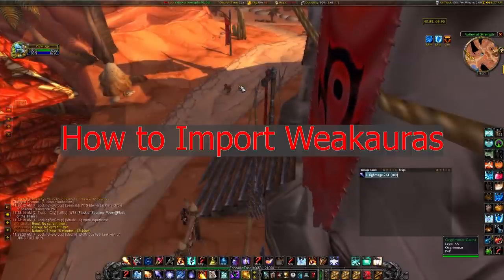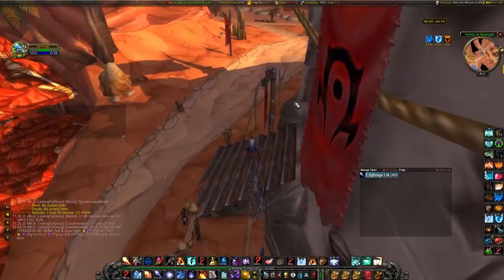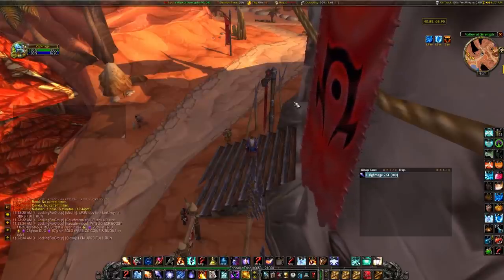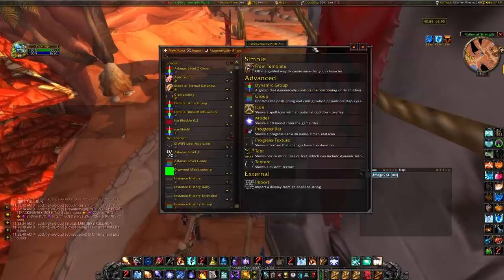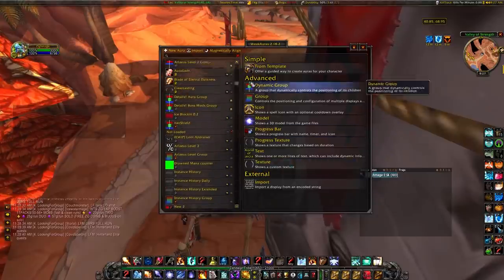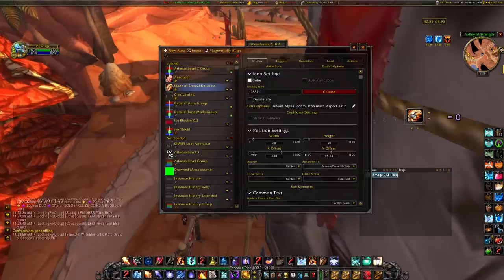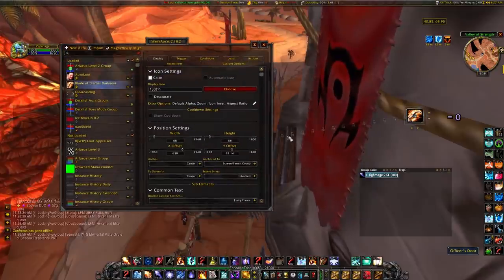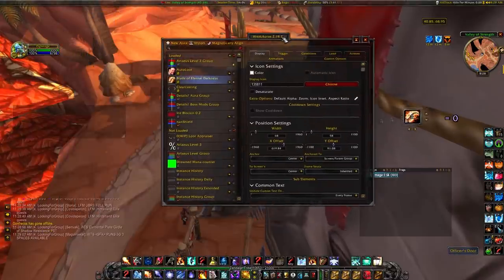The first thing I want to talk about is how to import a WeakAura. Right here we're in game — if you don't have the WeakAura add-on I definitely recommend getting it. You can still get it from the Twitch app, but eventually we'll have to go to CurseForge.com. If you get the add-on and type slash WA, that opens up this screen. From here you can see all the different WeakAuras — the not-loaded section and the loaded section. If you click on one of them you can see a dragged-out feature showing you exactly where it's going to be on the screen, so you can move it around wherever you want.